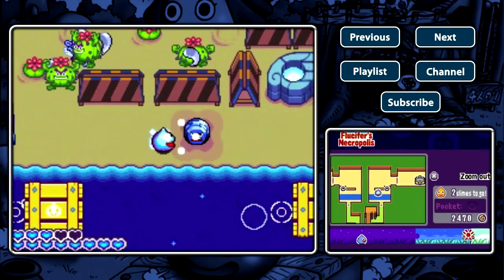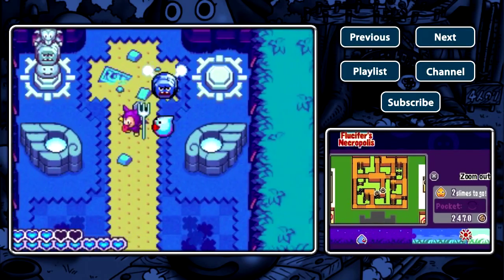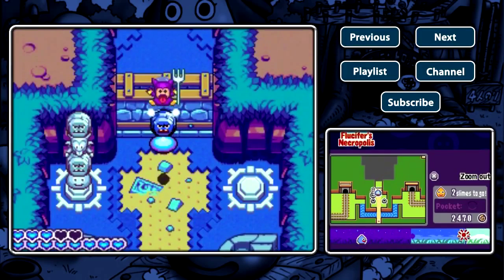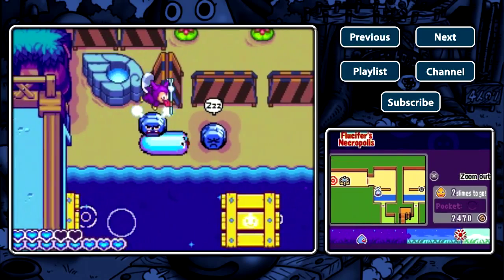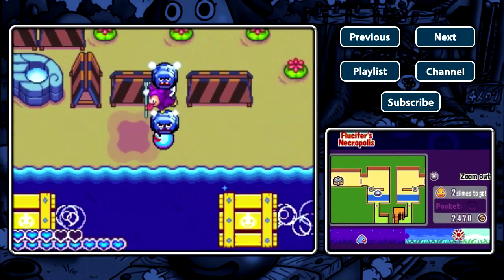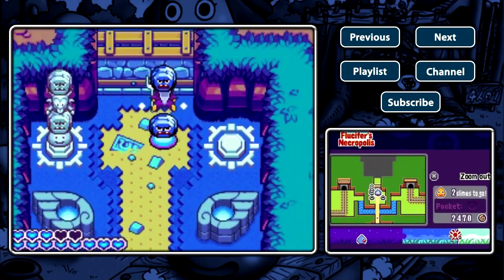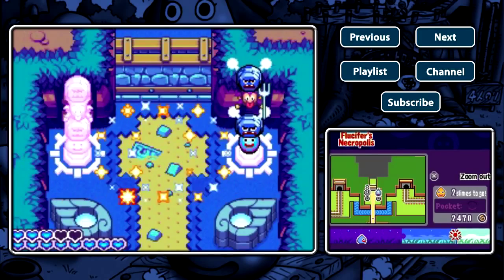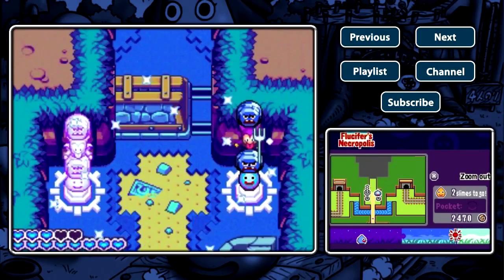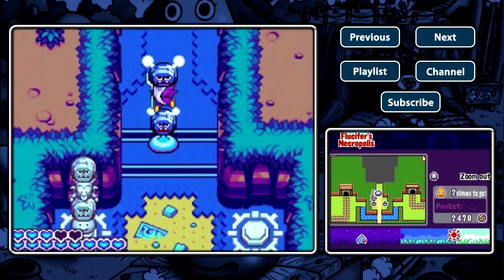To start opening our way to finish this area, we need to get this bomb, get this little imp right here, come down to the other wheel, and get this other rock bomb. Now we can jump back and replicate the same way of the totem pole, and open our way to the final area of the map — not of the game, sorry.